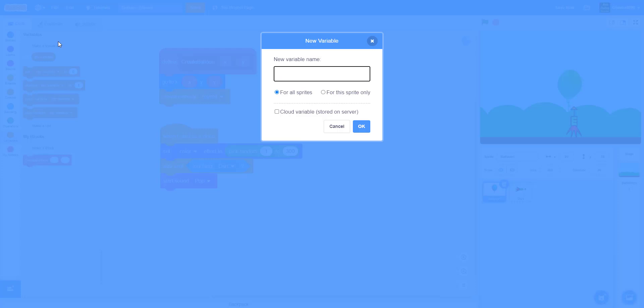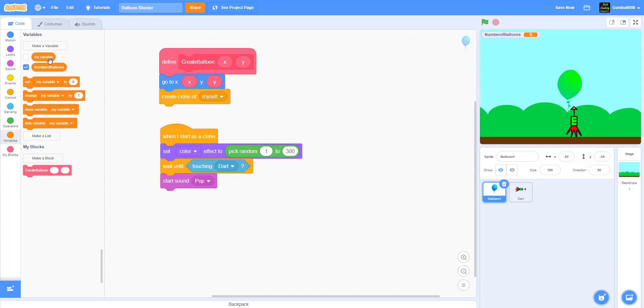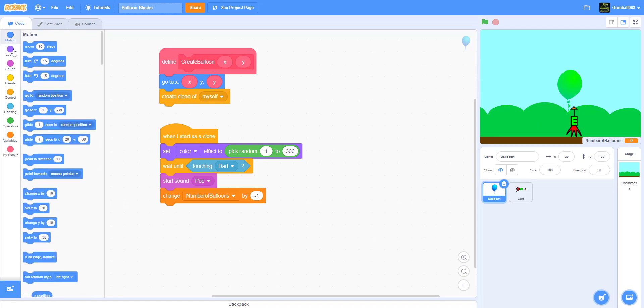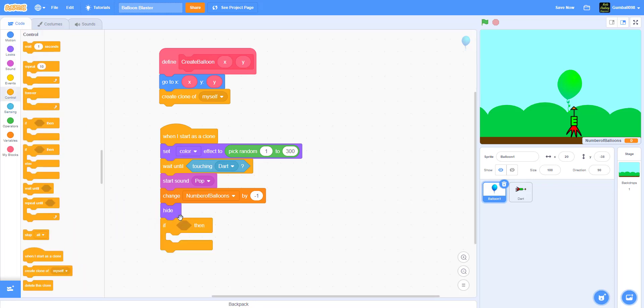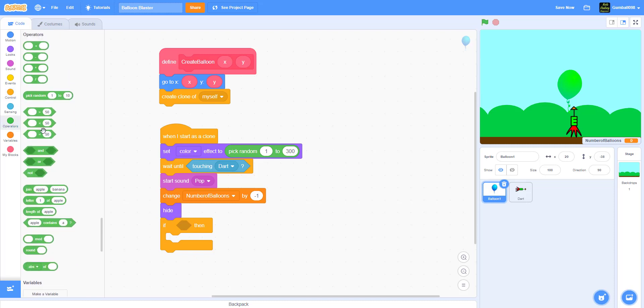Wait until touching dart, then start sound Pop — every Scratch project has a pop sound so it should be easy to find. Then we're going to make a variable called Number of Balloons. Change variable Number of Balloons by negative 1, so every time the dart hits a balloon it goes down by one. Then hide the clone. Then if Number of Balloons equals zero — which means all the balloons are gone — broadcast You Win.